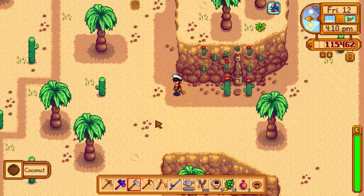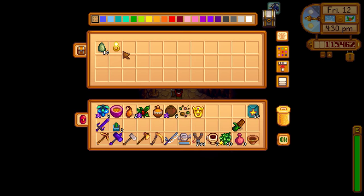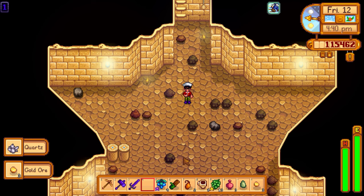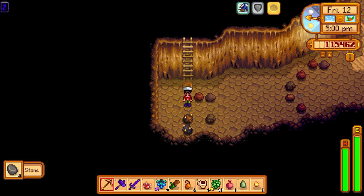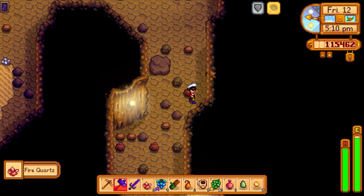Emptying inventory and grabbing pumpkin soup and spicy eel before heading into Skull Cavern. I have the jades but forgot to bring the vampire ring — I left it over in the mines. Also, I still need to go to the regular mines to find the prismatic slime. I'm trying to myth-bust the comment from last episode saying you can only find the prismatic slime in Pelican Town's mines, not the desert. This skull cavern shouldn't count.